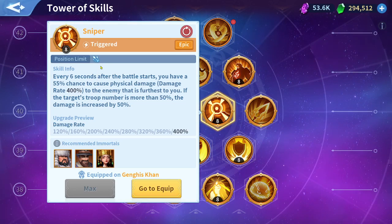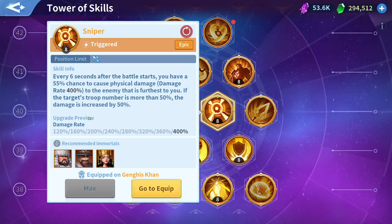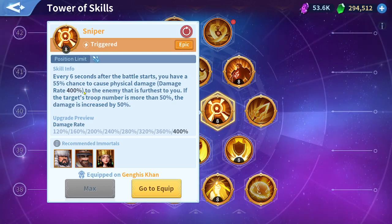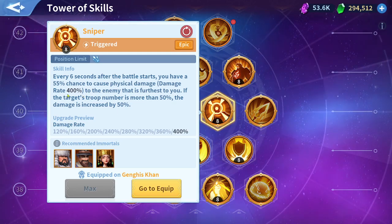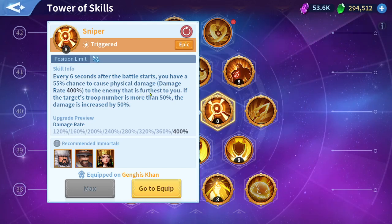So what is the skill description? For every six seconds after the battle starts, you have a 55% chance to cause physical damage — up to 400% physical damage to the enemy that is farthest from you.